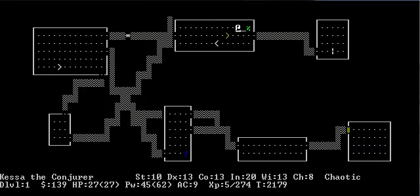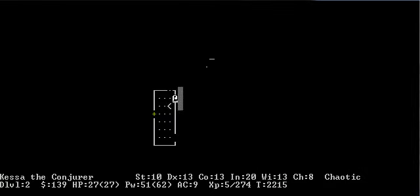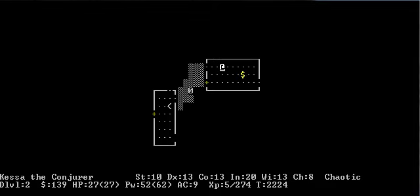We need to go down now that we have some decent stuff. And I'd like to at least do a little bit of the Gnomish Mines, because the Gnomish Mines have daggers. And I am going to be very good with daggers because of the Magic Bane.